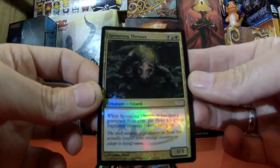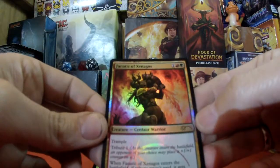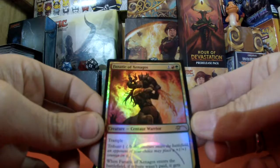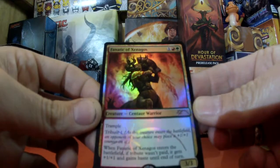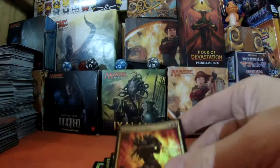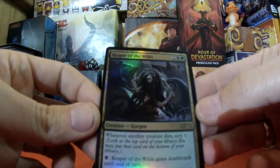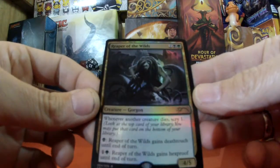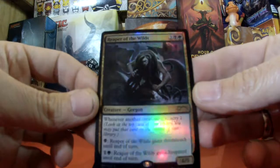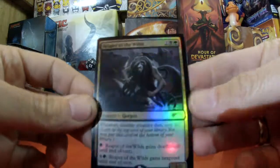Sprouting Thrinax — let me know if I've pronounced that properly. So we've got a lizard. We also have Fanatic of Xenagos. This is amazing looking. We've got a Gorgon, Reaper of the Wilds — that is also very nice indeed. Nice bit of foil.